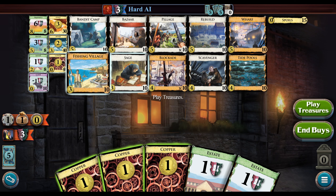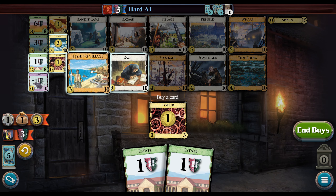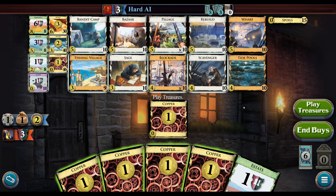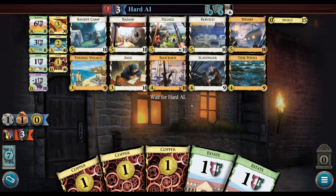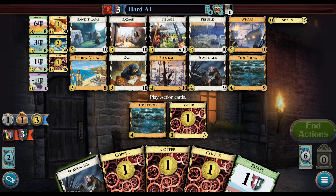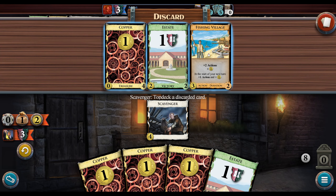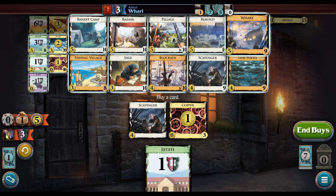I think if you're going straight Rebuild the opening would be Silver-Scavenger, but if you're going to try and draw more cards I think you probably open with the Village. They get Tide Pools. I pull Silver, which is good for hitting five, and buy Wharf — so far my draw is pretty good.